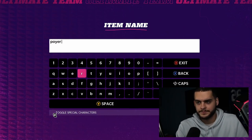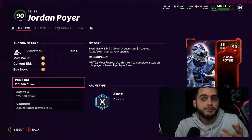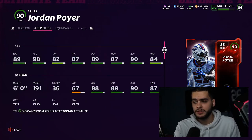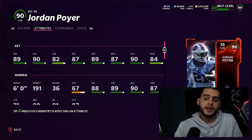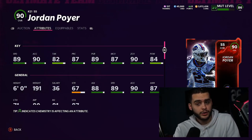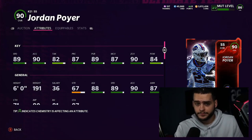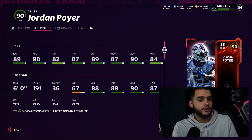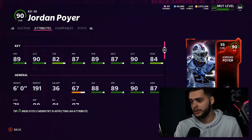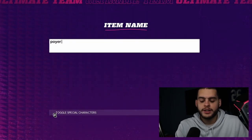Number four is Jordan Poyer. I don't think he's great either, but out of the safeties available — him versus Logan Ryan — he is the better option. Powered up, he'll have 90 speed, 91 acceleration as a safety, which is decent enough to be used. He's six feet tall, gets a 90 zone threshold, 90 pursuit, 90 speed, and 85 hit power powered up, making him a pretty usable safety. If you want to put him in the box, he can be a decent box safety with decent hit power for no-money-spent teams.